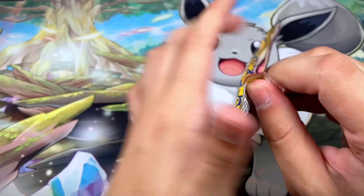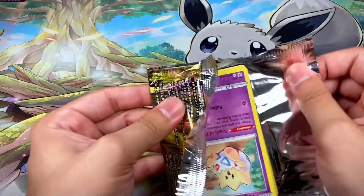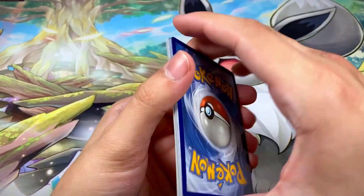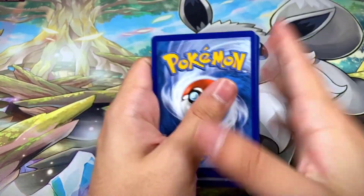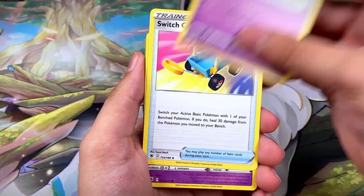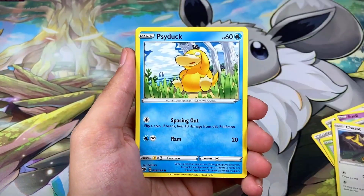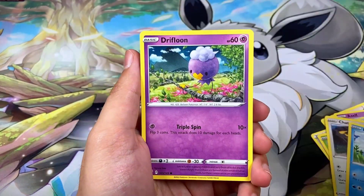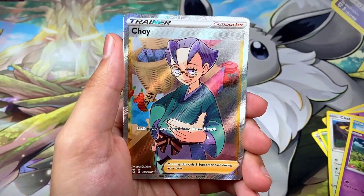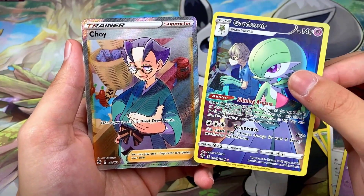We're down to 10 booster packs now. We've had some pretty good hits — I'll do a recap at the end. Black border code card! We got Water Energy, Purugly, Azelf, Switch, Togekiss, Combee, Chatot, Psyduck, Drifblim, a Gardevoir Trainer Gallery, and a Choy full-art trainer card right behind it — very nice booster pack!